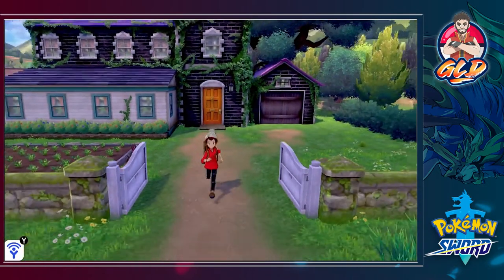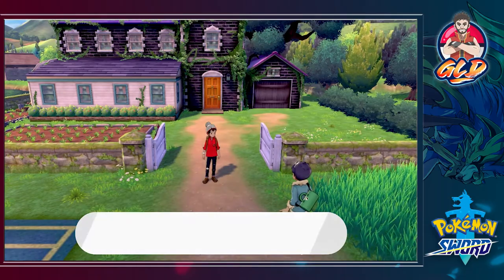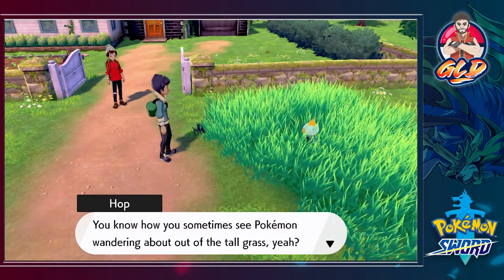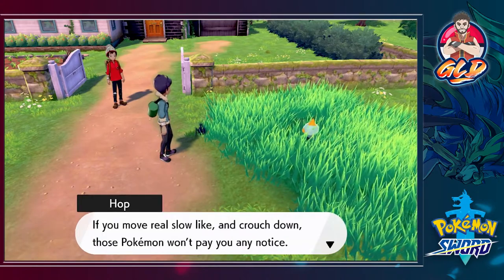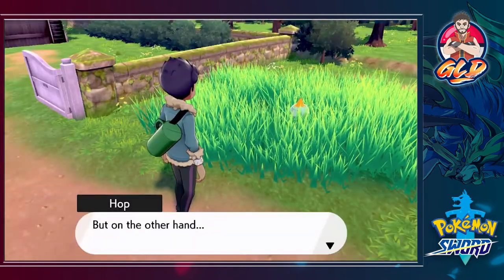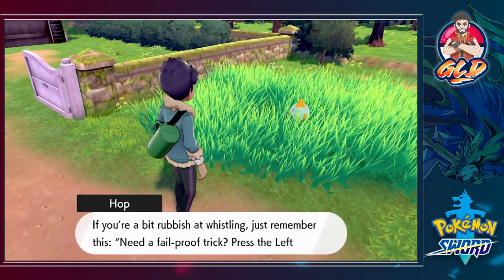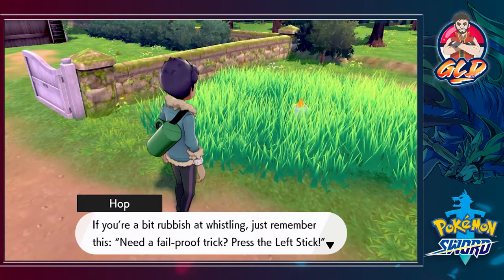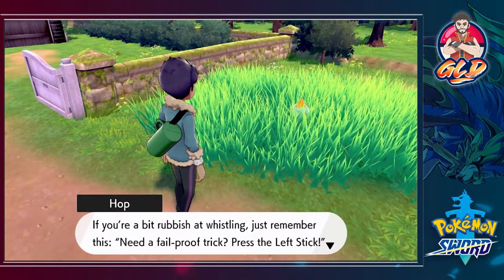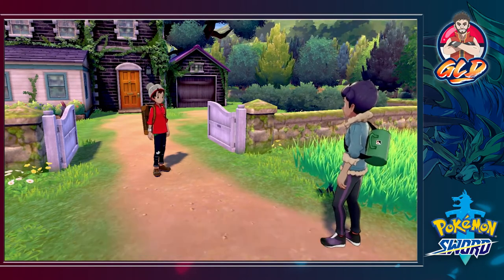Here we are outside, and as always Hop is waiting for us. He's got some advice: if you see Pokemon wandering in the tall grass and move real slow, crouched down, those Pokemon won't pay you any notice. But if you whistle at them, you'll catch their attention. If you're rubbish at whistling, just press the left stick — try it out. Let's see who can catch the most Pokemon!